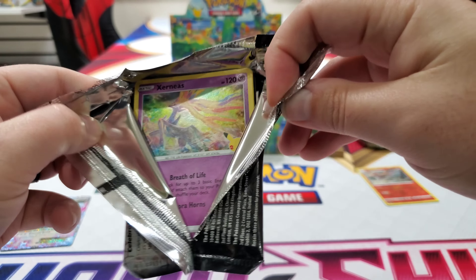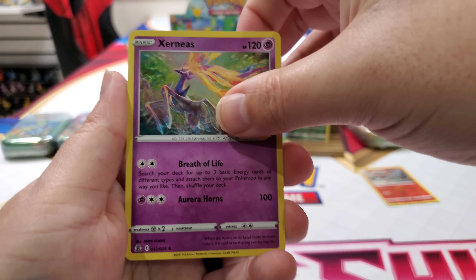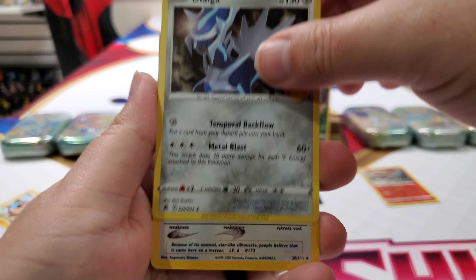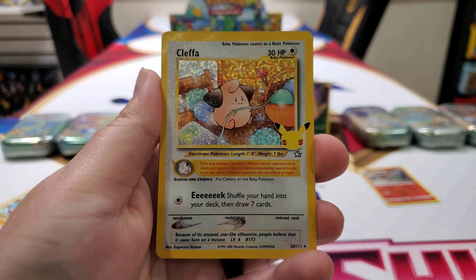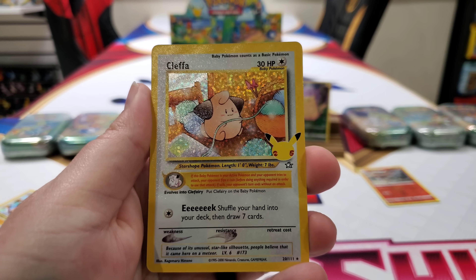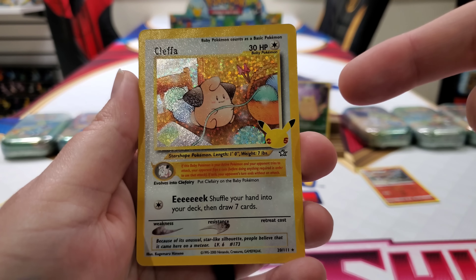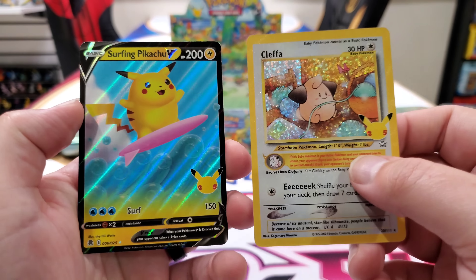Sooner or later you know it's going to happen. Xerneas. Talonflame. Everybody brace yourself. Oh my — it could have been such a close tie. I got a Cleffa too. And then can I get one more pull though? Surfing Pikachu! I don't think this beats your Rayquaza. Does that beat your Rayquaza though? No, but I did get three pulls — two Pikachus I would say don't equal that.